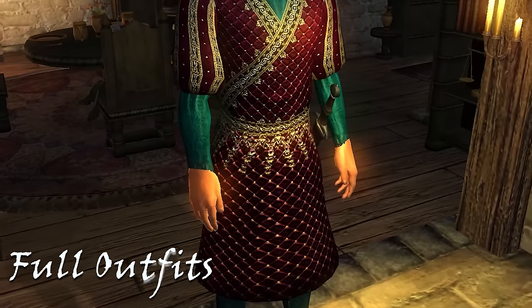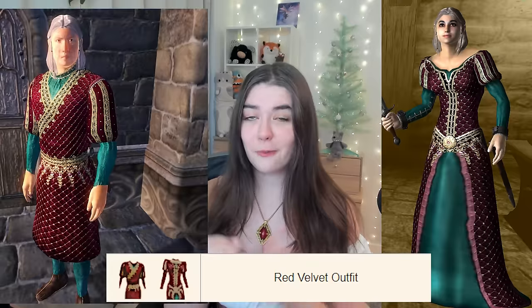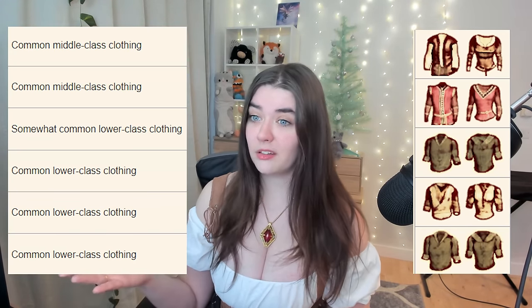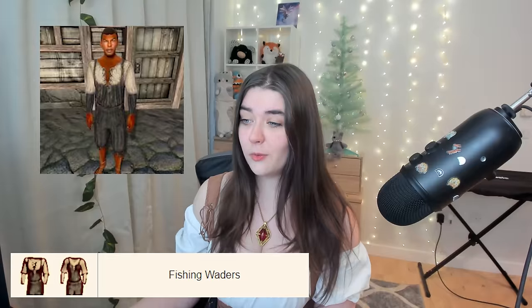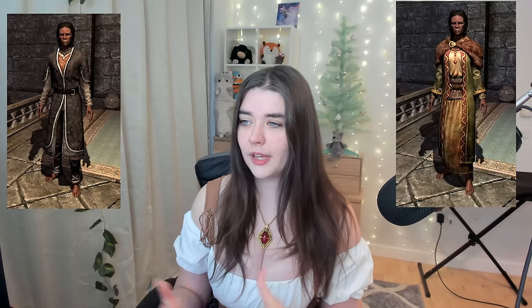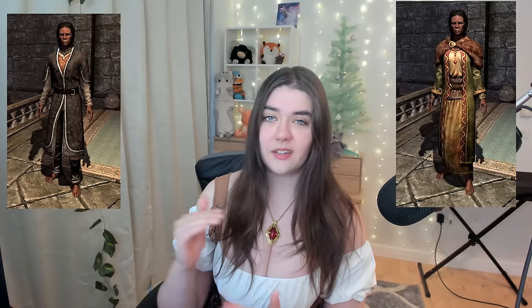Let's talk about the full outfits in Oblivion first. My favorites in this category are the blue velvet outfit, the black and burgundy outfit, and the red velvet outfit. Interestingly, the clothing worn by each NPC is actually assigned to their social class — so we have common lower class clothing such as the fishing waders, common middle class clothing such as the russet felt outfit, and common upper class clothing like the blue velvet outfit. In Skyrim there were outfits suggesting social class, but it's a bit of a gray area when you get down to the lower and middle class. There seems to be a bit more of a distinction around this in Oblivion.